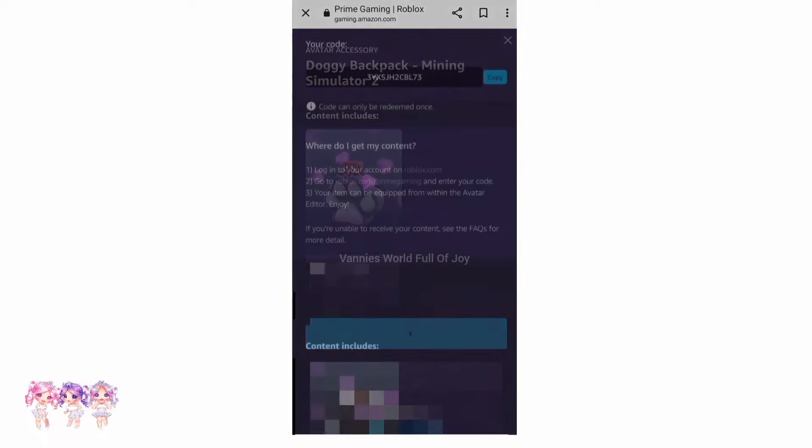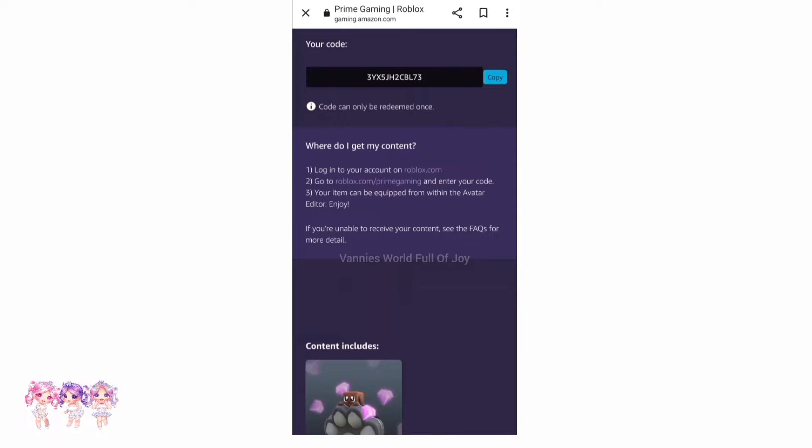So now let's claim the code. It should give you a code right there. That's my code, so let's copy and paste it.